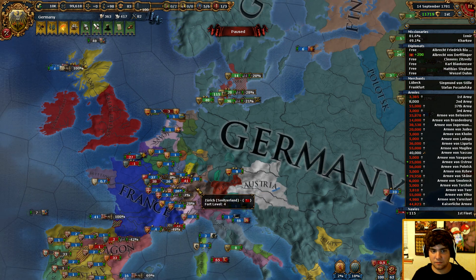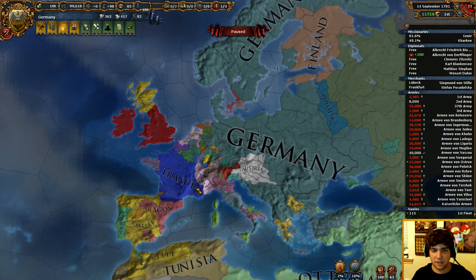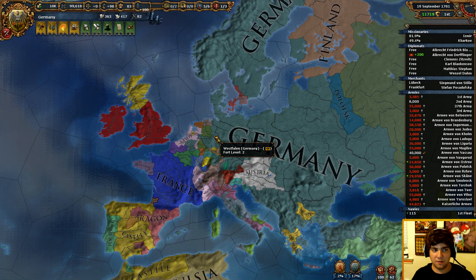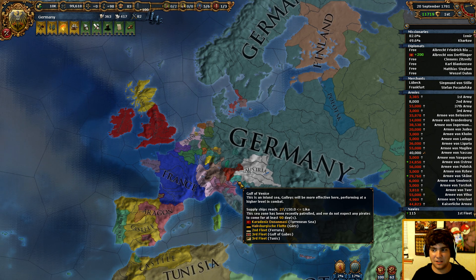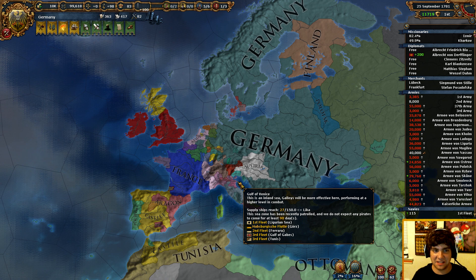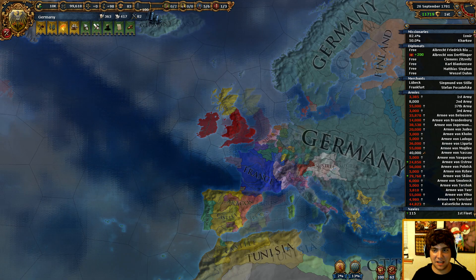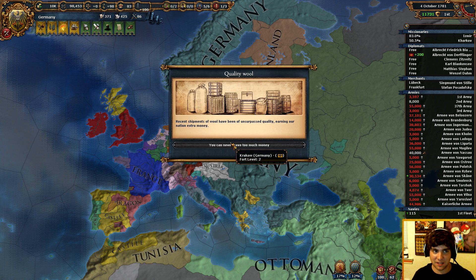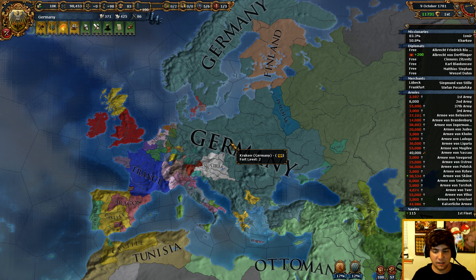That looks a little bit better. We're getting about the same frame rate — and this is why I think it's clearly a Paradox issue. I turn all the settings down and I'm still getting the same frame rate. The game is just bogged down. There's no way I could possibly make this run faster. I just turned down all the settings and I'm still getting the same frame rate. Oh well, I guess we just have to deal.